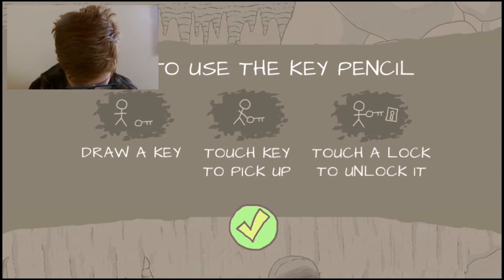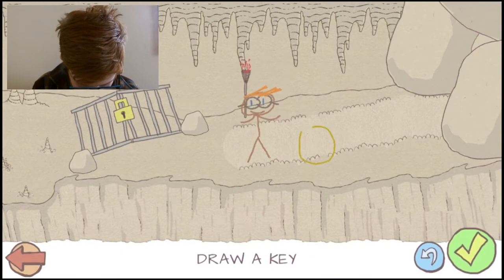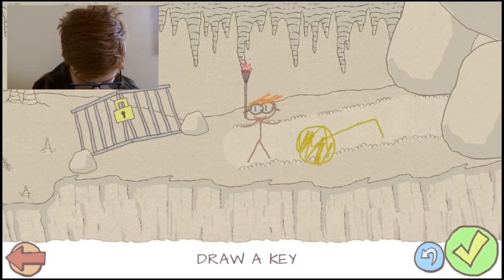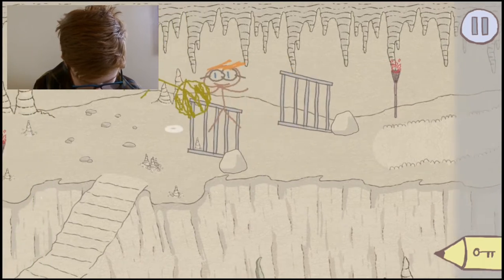How to use the key pencil: draw a key, touch the key to pick it up, touch a lock to unlock it. Okay, so I draw... I'm guessing if I have to touch it, I'm going to need to make the hitbox big so I can actually grab it. Yep, there we go — that was an enormous key. And unlock the gate!